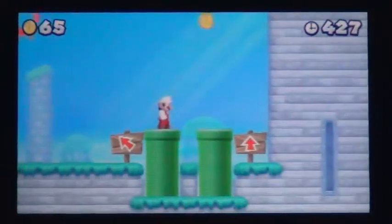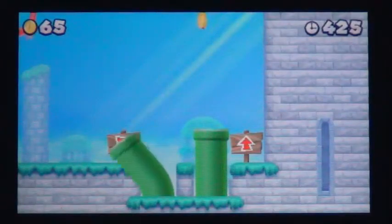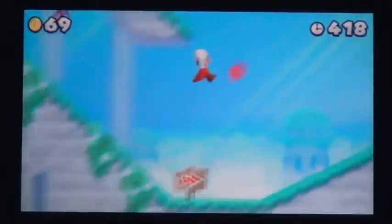Mario lands in front of another set of pipes. Take the first one to shoot through a red ring and then go back to the left to take another warp pipe.